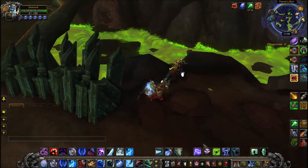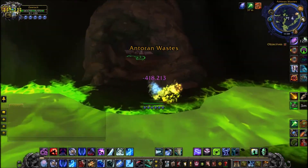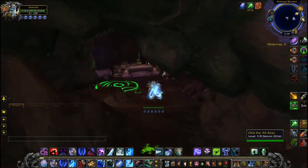You want to head down here, and then underneath the bridge you can see a little cave. Just try avoiding landing in the lava like me, and then when you're inside you'll find Oryx.